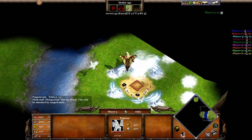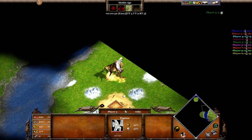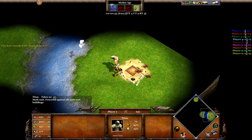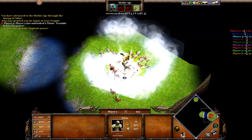As for the Nidhogg, it is of course good against the Titan because the Titan cannot fight back, but it doesn't really deal that much damage. As for Atlantean god powers, Traitor doesn't work, Chaos doesn't work, Vortex doesn't work — you can't move your Titan to another area — and Implode doesn't seem to deal any damage against the Titan.